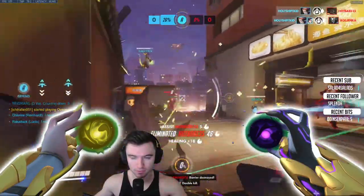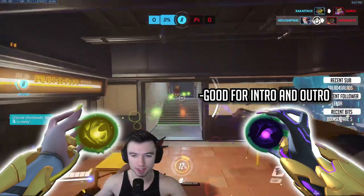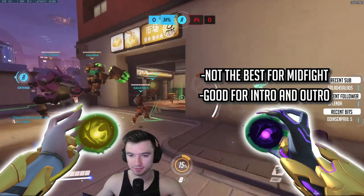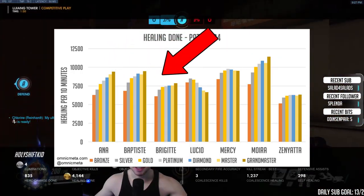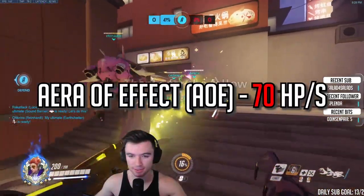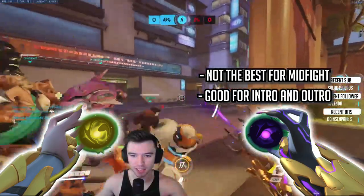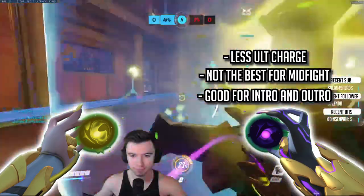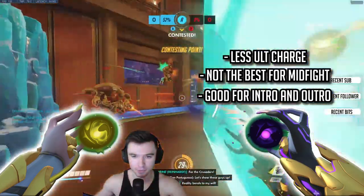Moira's damage orb is a good intro and exit fighting ability to get extra ult charge. Throwing damage orbs into a fight can be really good for starting to poke the enemy down. However, I practically never use damage orbs mid-fight. The only way you're going to put yourself over other healers is by sustaining more healing for longer, so try to use damage orbs only for intro and outro moments when there's no healing to be done.